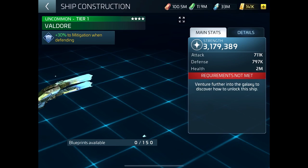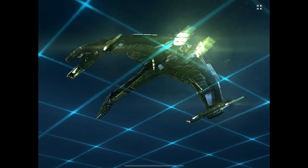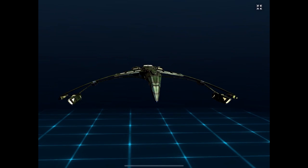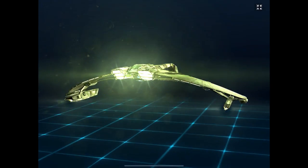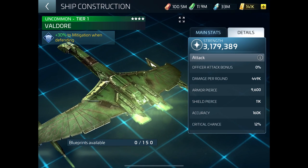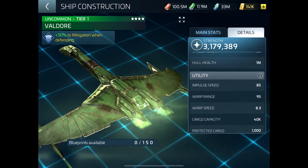Now we're doing Romulans. This one I've seen in movies — well, it looks like one I've seen in movies. I can't really see any weapons on it. At least with Klingons you can see their weapons. I'm wondering if these blue things just under the wing here are torpedo launchers. It's starting off at 3 million, no crew. Warp range is 85 normally.